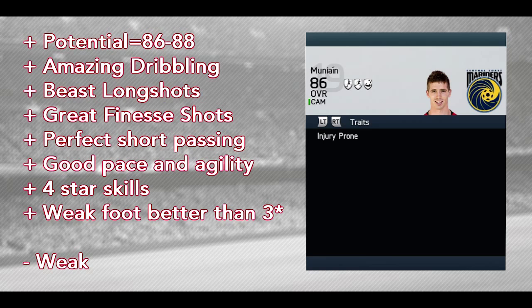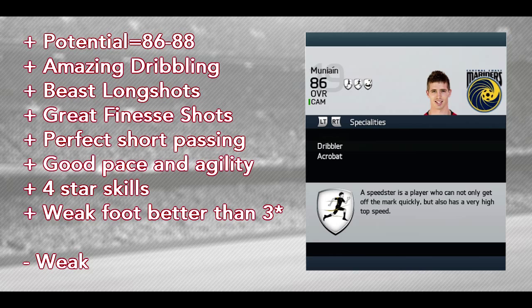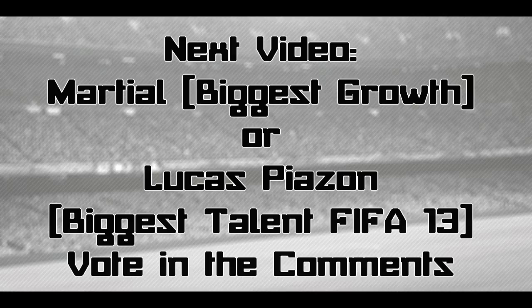I suggest you try to play him in a position where he won't have too much contact with your opponent. I haven't tried him in the left wing position because I thought Muniain is a great center attacking midfielder. But if you are going to play him on the left wing, you could cut inside and take shots — that would probably be a great position for him as well.